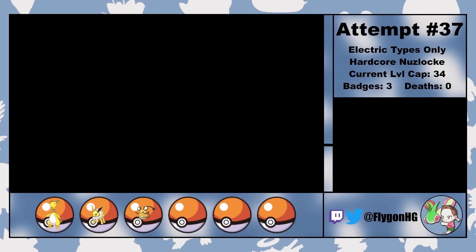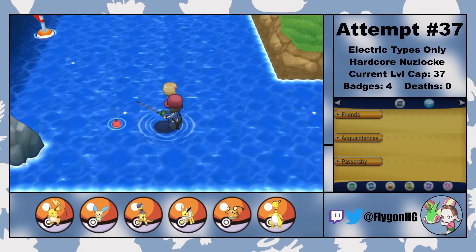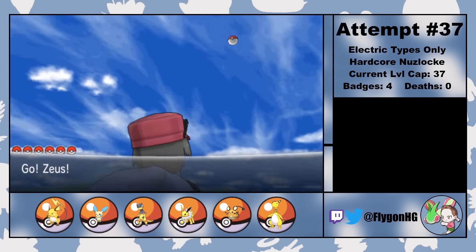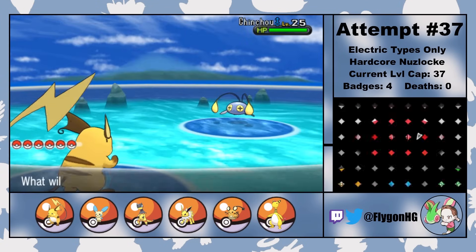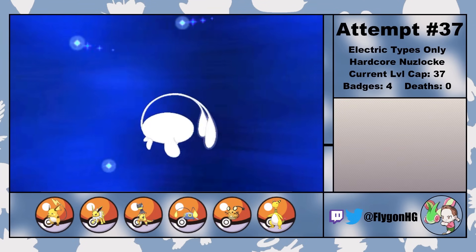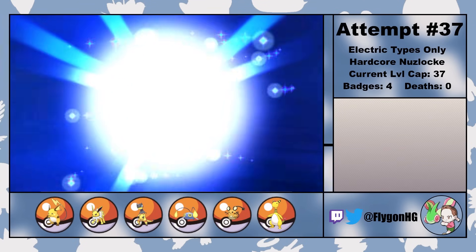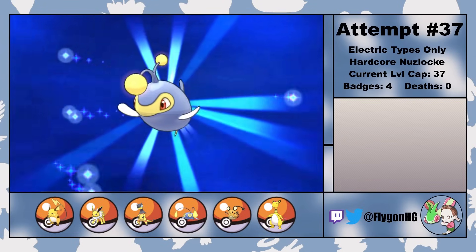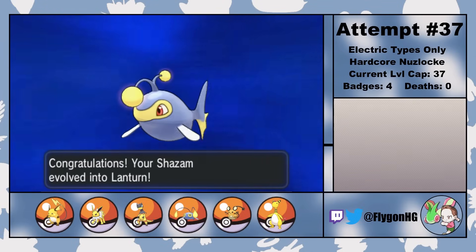Which means we're squarely in the mid-game and the gyms of Kalos start flying by. Before going to Lumiose City though, I head to a pond and fish up a Chinchou. I name him Shazam, and while Lanturn isn't exactly an amazing Pokemon, having a secondary Water type is pretty nice, so he'll be replacing Livewire on the team. Thanks for helping out in the early game, pal. Enjoy retirement.